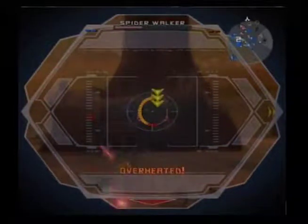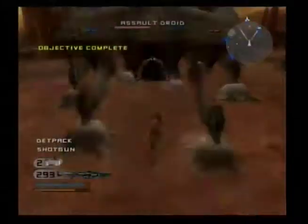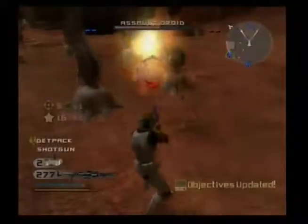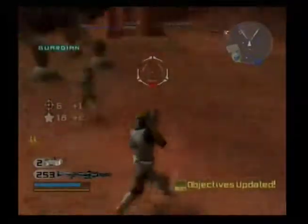Target that spider droid! A Geonosian got killed and dropped a holocron on top of the Techno Union ship. Use a command post to switch to the Jet Trooper class.